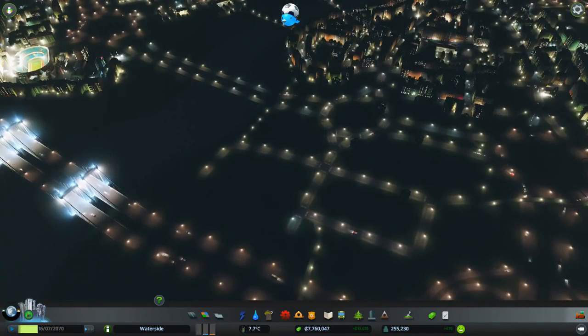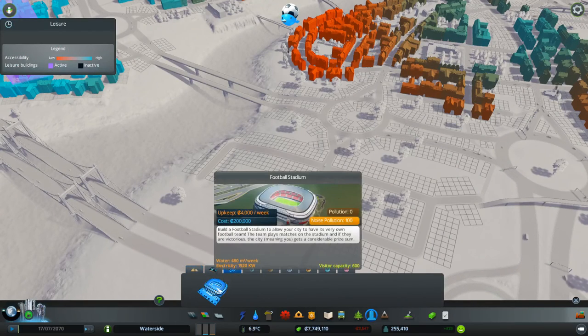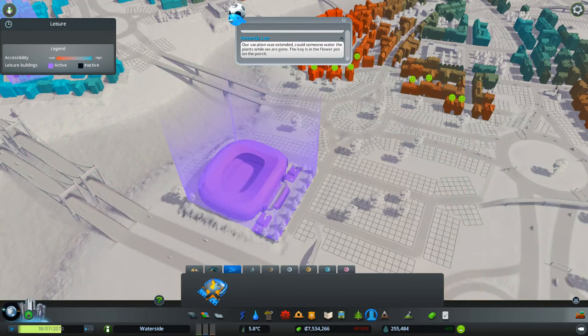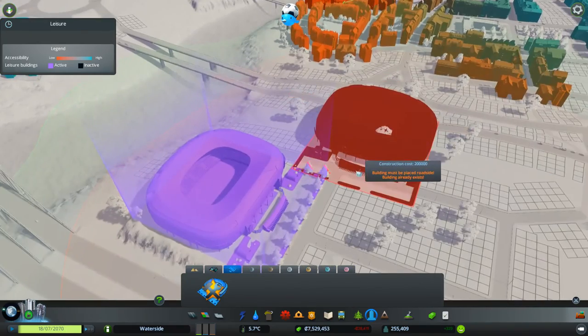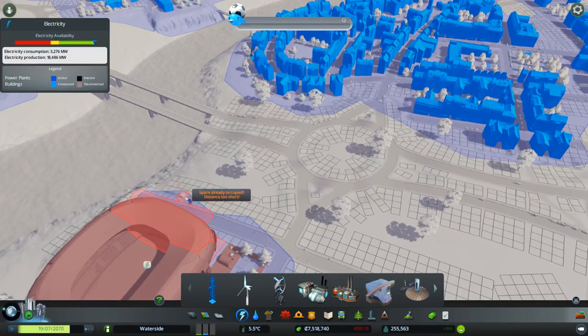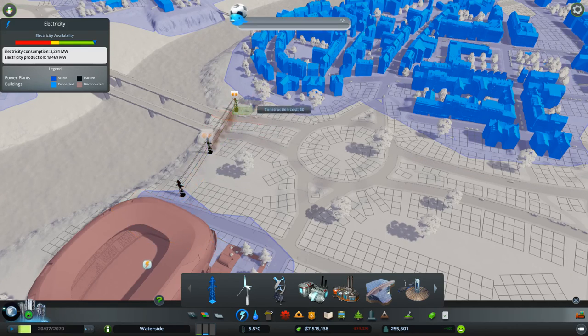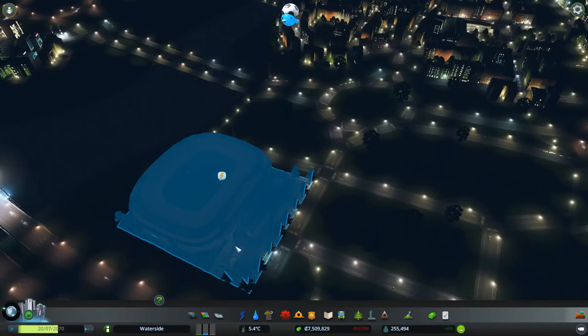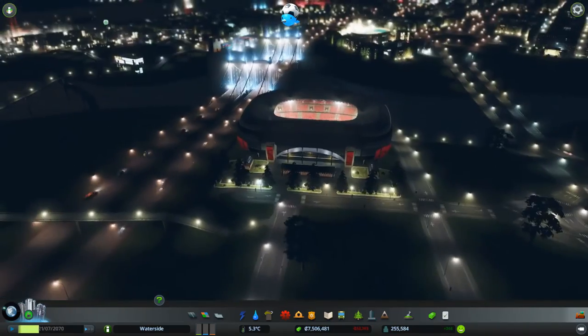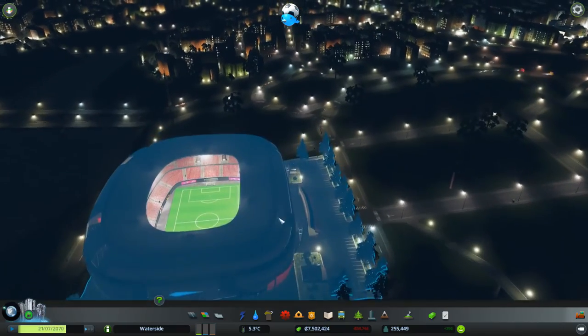I came in to have a look with no intention of recording, and I found a football stadium. I thought, oh, where did that come from? I don't remember putting that there. It's actually a free DLC that was released on the 2nd of August this year and I actually missed it. So we're going to drop it in here to show you guys. It's called a football stadium - for any of you in America, it's what you would call a soccer stadium. It needs power, so I better connect it up.